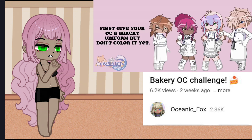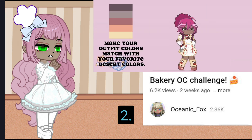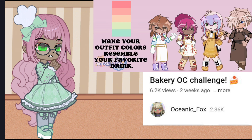First, give your OC a bakery uniform but don't color it yet. Make your outfit colors match your favorite dessert colors, or make them pastel, coffee colors, or colors that resemble your favorite drink.